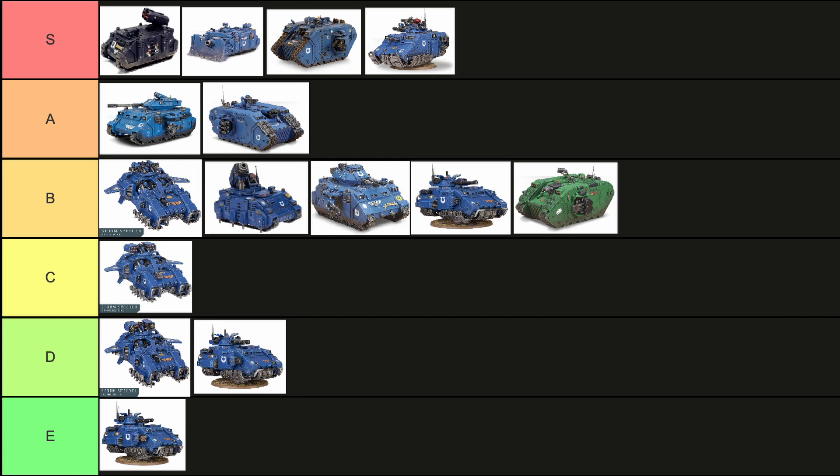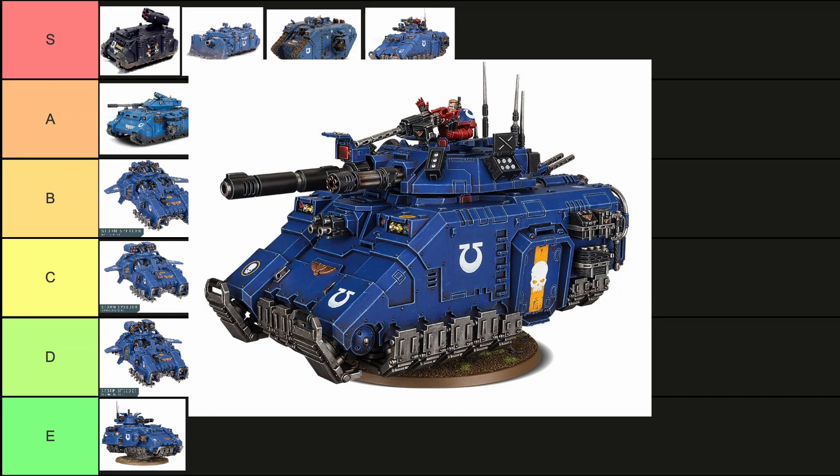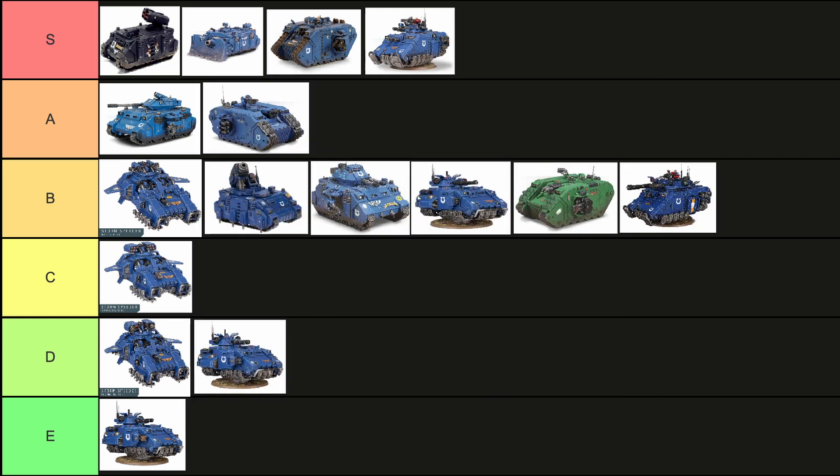As for the Repulsor Executioner, this one looks kind of silly — it's got too much going on with a double turret that doesn't have symmetry, which I've always had a problem with. Aside from that, it loses out on its ability for the Executioner — it just gets to hit a bit more accurately against units at half strength. Is that really gonna matter? I think that's pretty weak. The Executioner is a B tier. You're much better off using the main Repulsor most of the time.